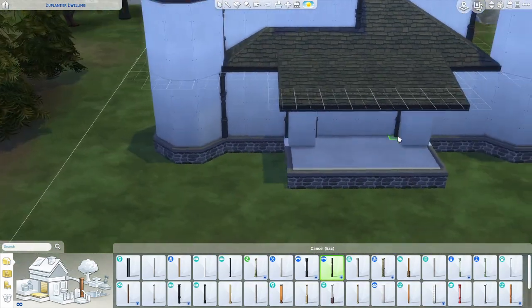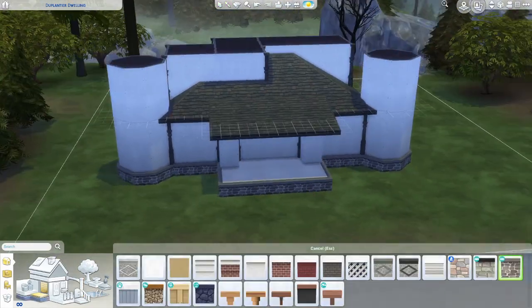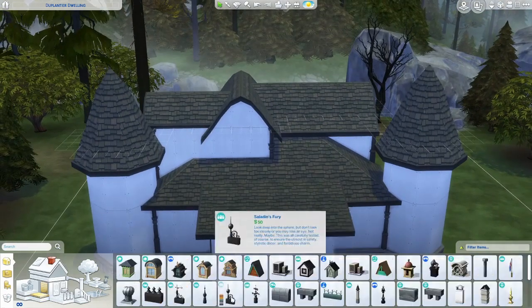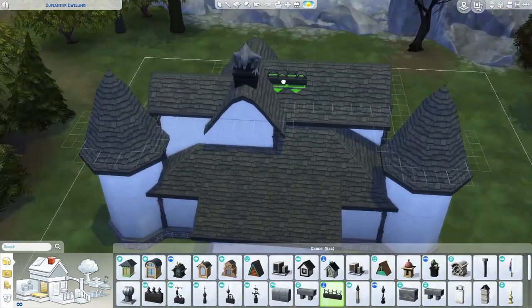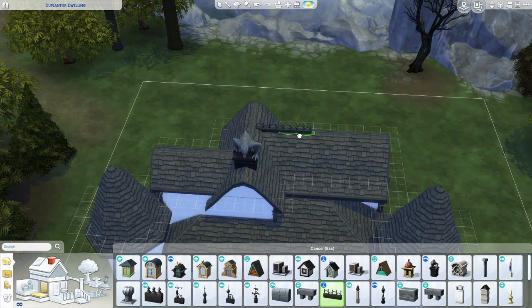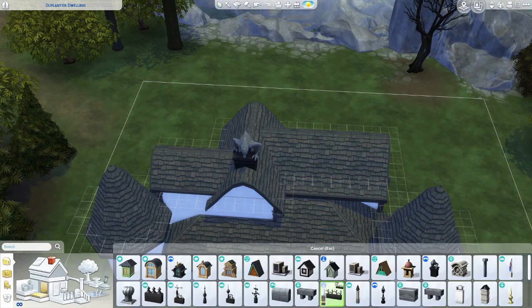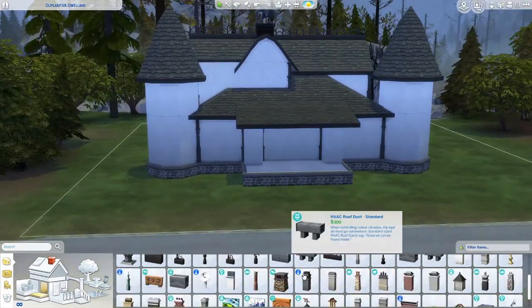So with this build I kind of went for the usual look of using a lot of vampire objects and vampire wallpapers. I didn't go too clutter mad with this build and I kind of made it into a basic sort of looking haunted house, as I just wanted to test out the new build items and do some sort of a build with them just to see how it works.